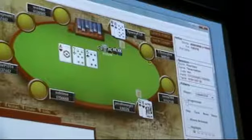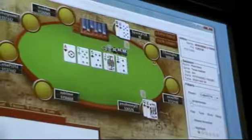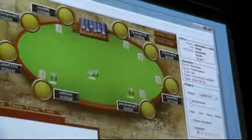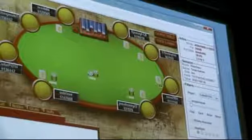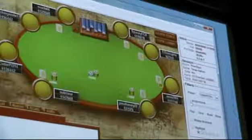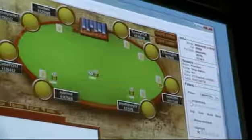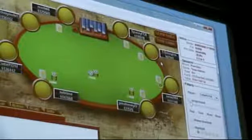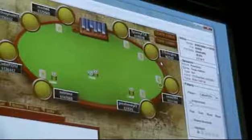This hand is pretty standard. King-queen obviously shoves, pocket tens is obviously a shove. The most important thing to realize is how many big blinds everyone has — I have about 16, everyone has somewhere between 5 and 15 big blinds. Everyone's on the same order of magnitude. It's not like anyone has 80 big blinds.